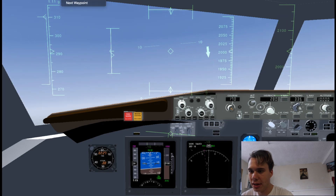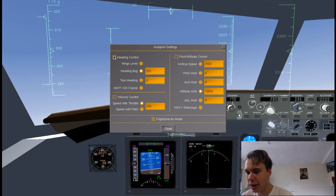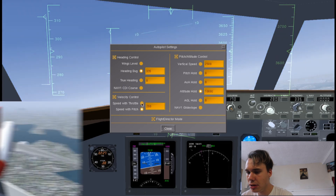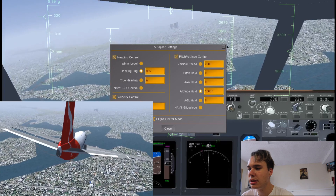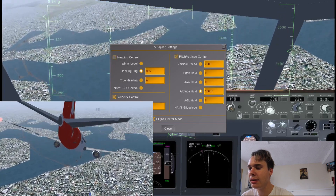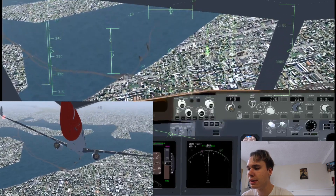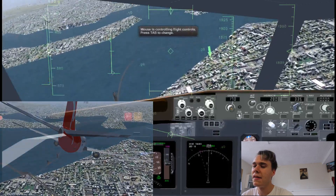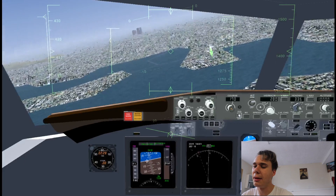Alright, looks like this plane doesn't have a very well-developed cockpit, so we need heading control, pitch attitude control, and velocity control. And there you go — there's your nose going down, right down to the ground. Let's just turn the autopilot off. Let's see if we can get it back... ah, there we go.